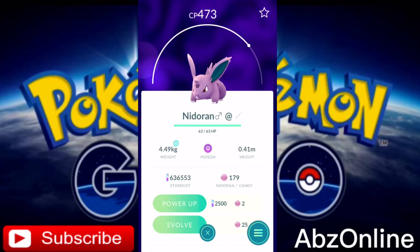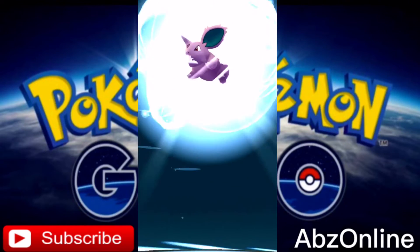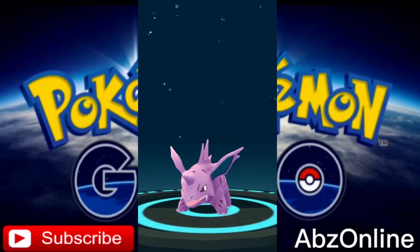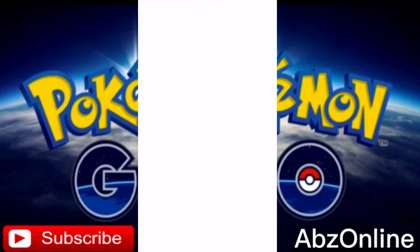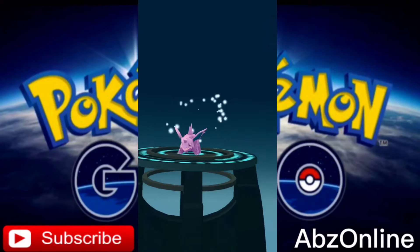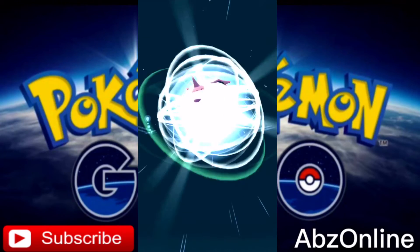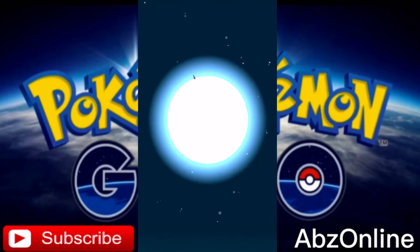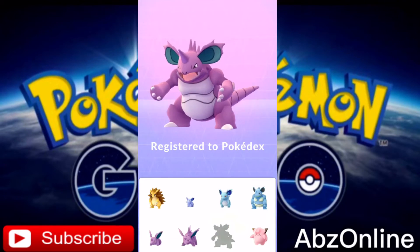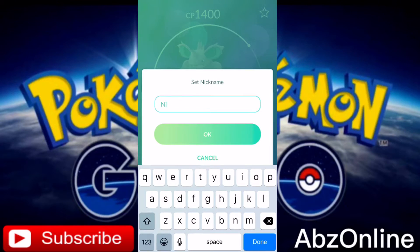So now it's the king time. Let's go ahead and evolve it. I could have evolved my other Nidorino but I wanted to do the full evolution, so just for you guys I've used the extra 25 candies. So this is a Nidoran to Nidorina — I'll change the name in a second. Here we go, this is gonna be my first Nidoking. That's gonna be two new additions to the Pokedex in this video. Let me know in the comments how far you are from completing your Pokedex. There we go — new entry. I'm just gonna change the name because it needs to say Nidoking.